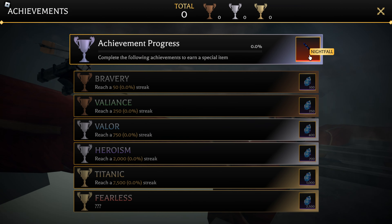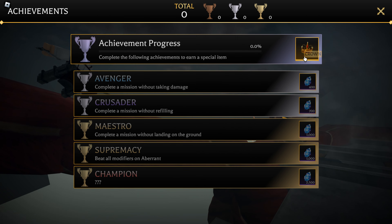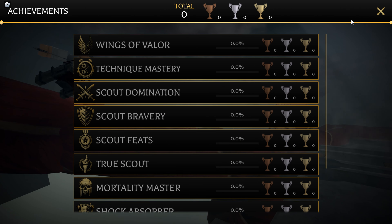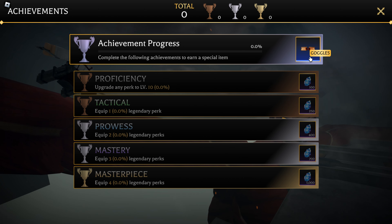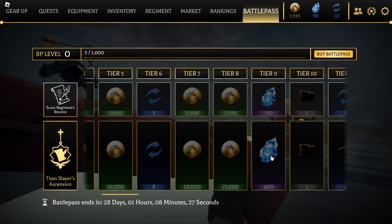To get artifacts, you will need to complete achievements or level up the battle pass. Achievements can be accessed from the top right of your screen by clicking the star icon. They will require you to complete challenges to earn an artifact. The battle pass will give you artifacts as you level it up.